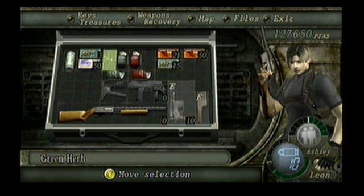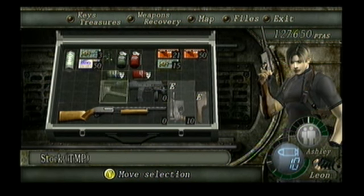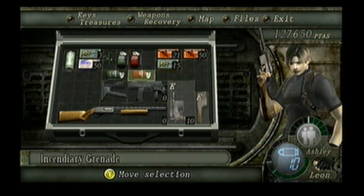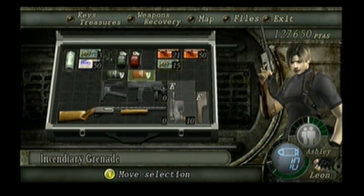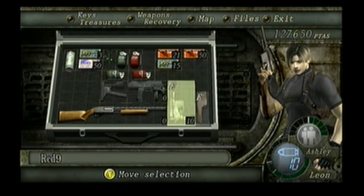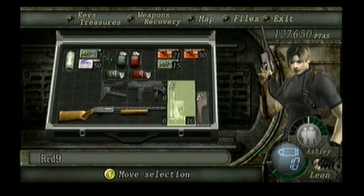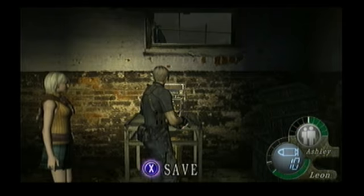Heyo guys, 442 Blackhawk here, back with more Resident Evil 4. Last time we... what did we do? Oh yeah, we cleared out both the camp and the Gigante's place — it's just in a valley of some sort. And this time we are going to be continuing on towards our destination and escaping the village, hopefully.